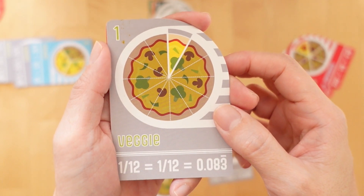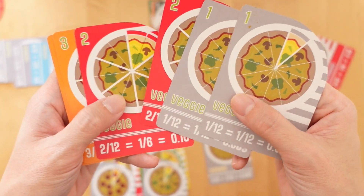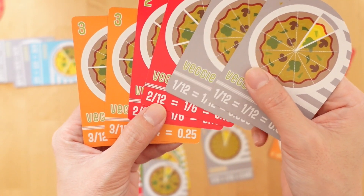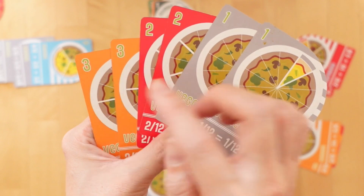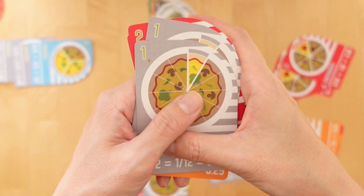In game, the learning happens while players are collecting pizza cards with different fraction denominations to make a whole. Whole numbers are more intuitive to compute, and players may use those numbers to add up to one whole or 12 slices instead of reading the fractions and the denominations.